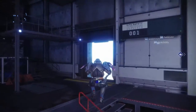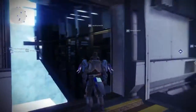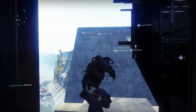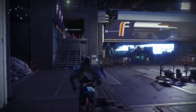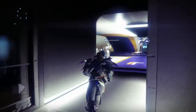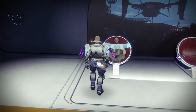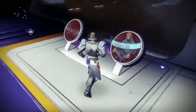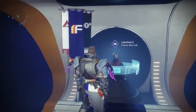As we make our way toward Future War Cult, there's this weird glitch where you can see the outside of the tower behind the wall — floating objects and people floating all over the place. Let's go into what looks like a men-in-black studio or surgical procedure room and talk to the Future War Cult people.